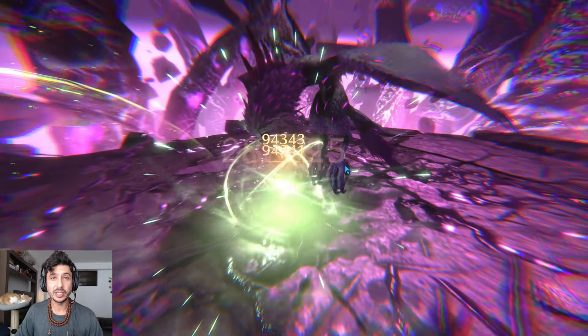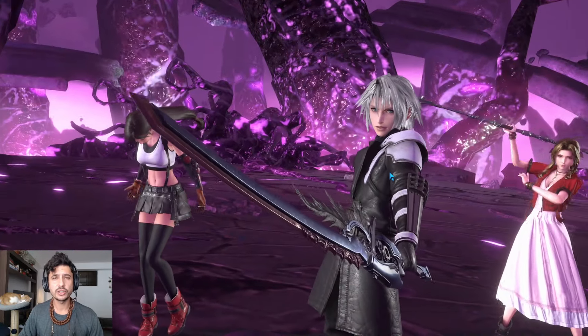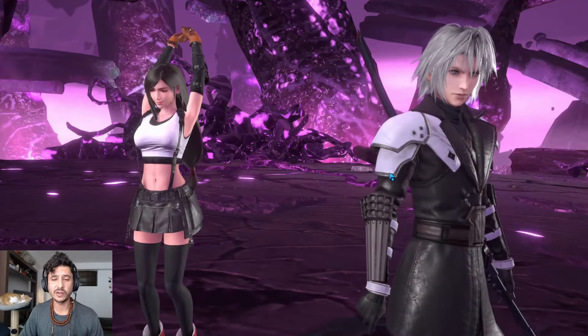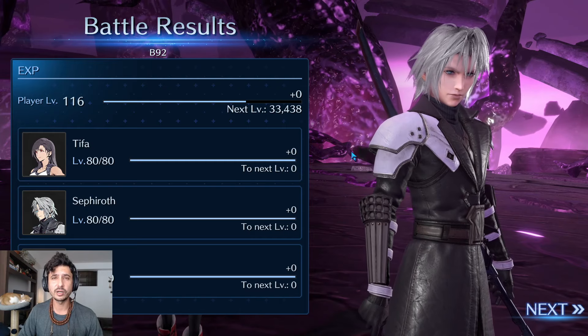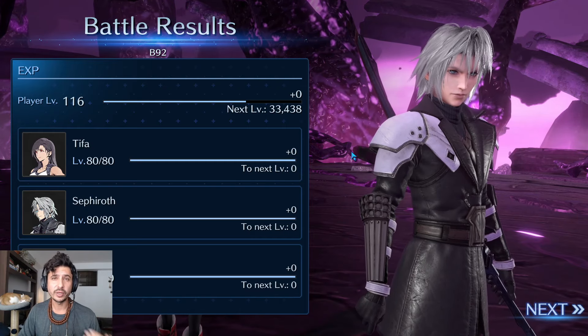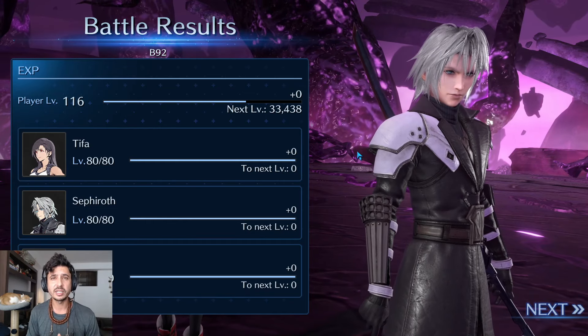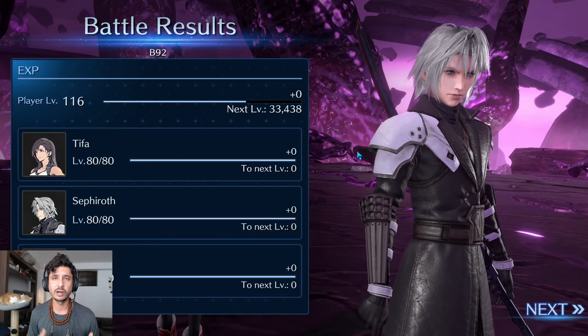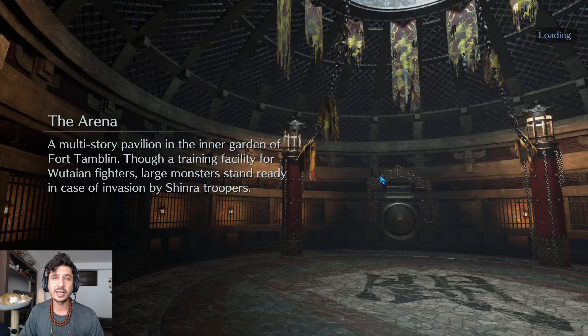Even if you don't have high OB weapons, floor 92 is designed to be handled by weaker builds as long as you prepare for the required mechanics. These guides are meant to give you a sneak peek walkthrough so you can build your team as well as possible and take down these floors as easily as possible.